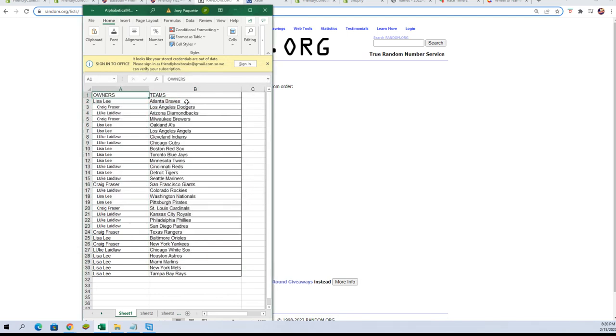All right — Lisa L, you've got the Braves. Craig F, Dodgers. Luke L, you've got the Diamondbacks. Craig F, Brewers. Lisa L, A's and Angels. Luke L, you've got Indians and Cubs. Lisa L, you've got Red Sox, Blue Jays, Twins. Luke L, Reds. Lisa L, Tigers. Luke L, Mariners. Craig F, Giants. Luke L, Rockies. Lisa L, Nationals and Pirates. Craig F, Cardinals. Luke L, you've got Royals, Phillies, and Padres. Craig F, Rangers. Lisa L, Orioles. Craig F and Luke L, White Sox. Lisa L, you've got the Astros, Marlins, Mets, and Rays.